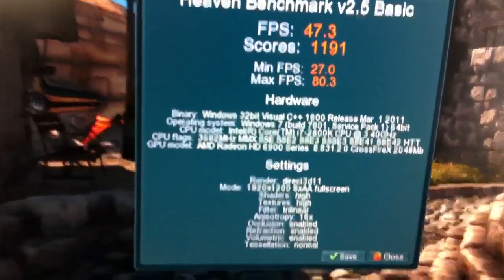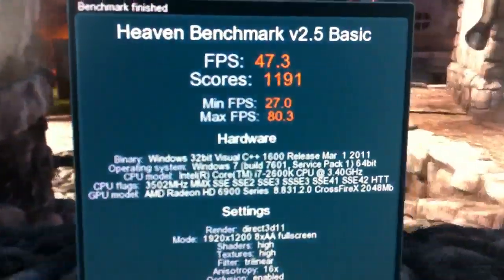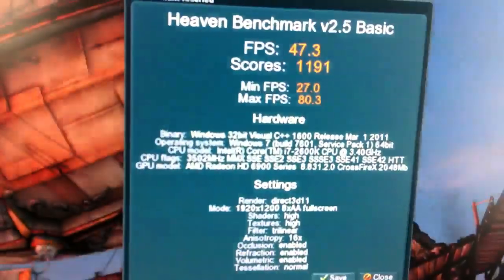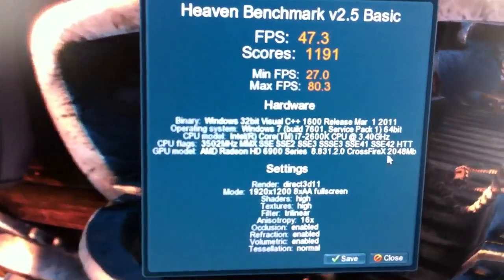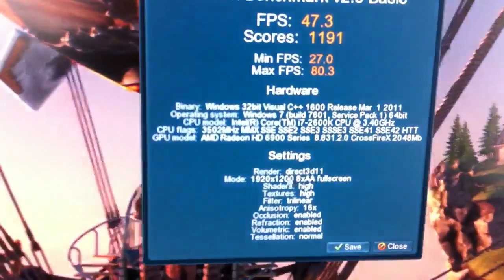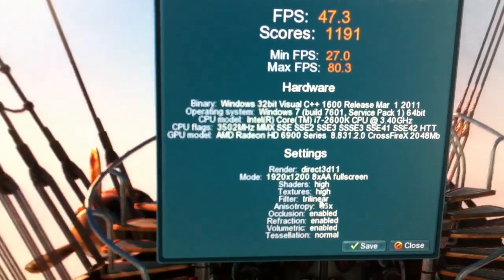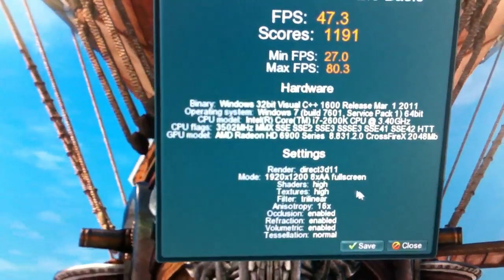These are the results on this pass — the results can vary by a couple of frames. This is the lower end; I usually get 28 to 30 as a minimum and 81 to 83 as the max, so this is the lower end of the average I get. As you can see, it shows CrossfireX mode, 2048, and D3D11 which is DirectX 11. Here's your resolution. Don't confuse the trilinear filter for AA and anisotropy — the anisotropy is 16x and anti-aliasing is 8x.